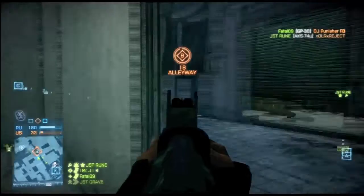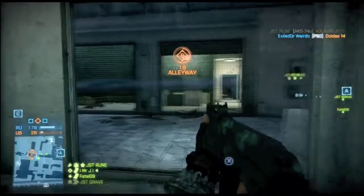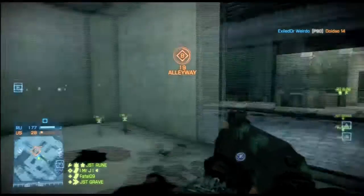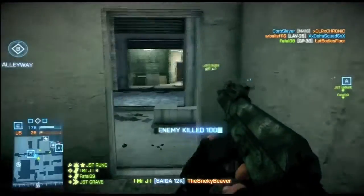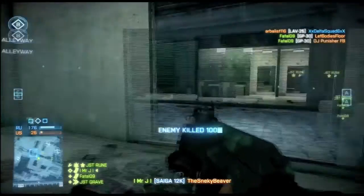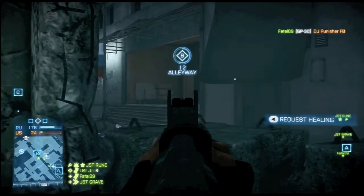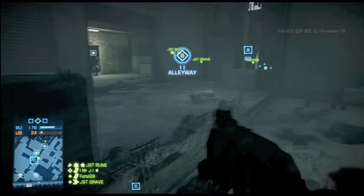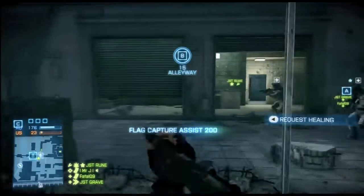We're technically already winning the game on the score, but you always want to have the upper hand and win by a lot. You want that good kill-death ratio. Don't let people sneak up on you — that's where the T-UGS came in great. I know they spawn here until we have complete control of the flag, so always check your back when you're here. Always. They will spawn behind you.